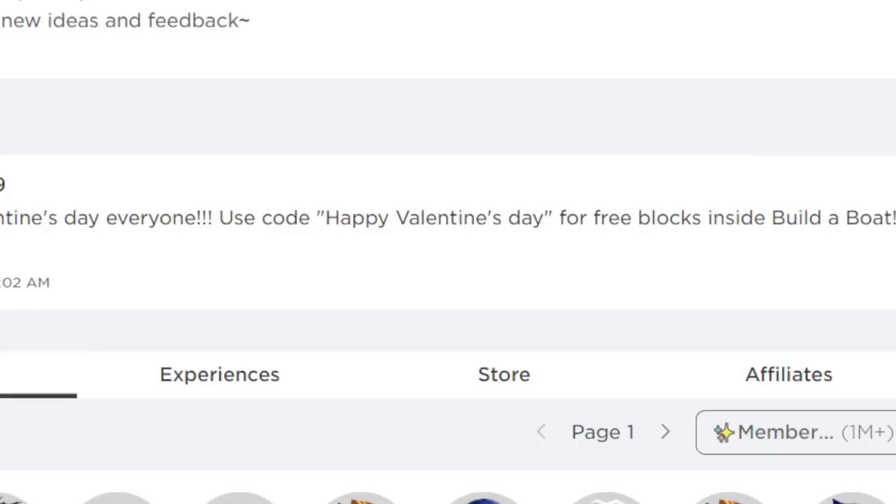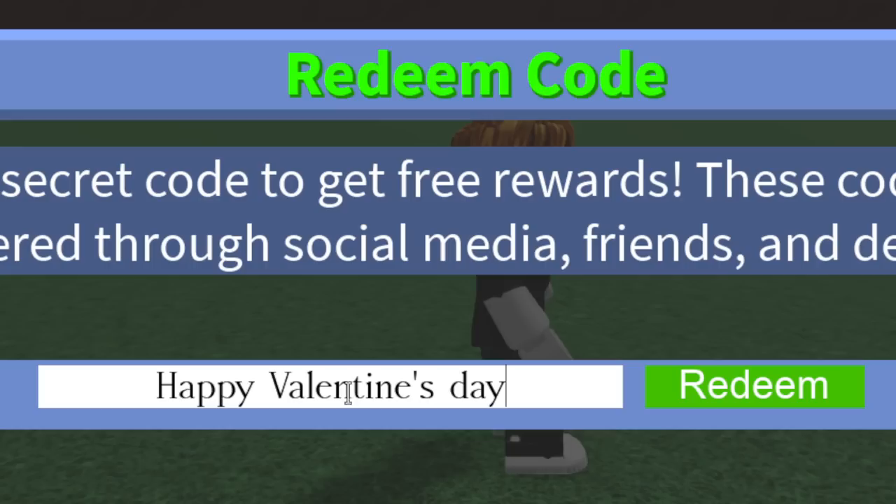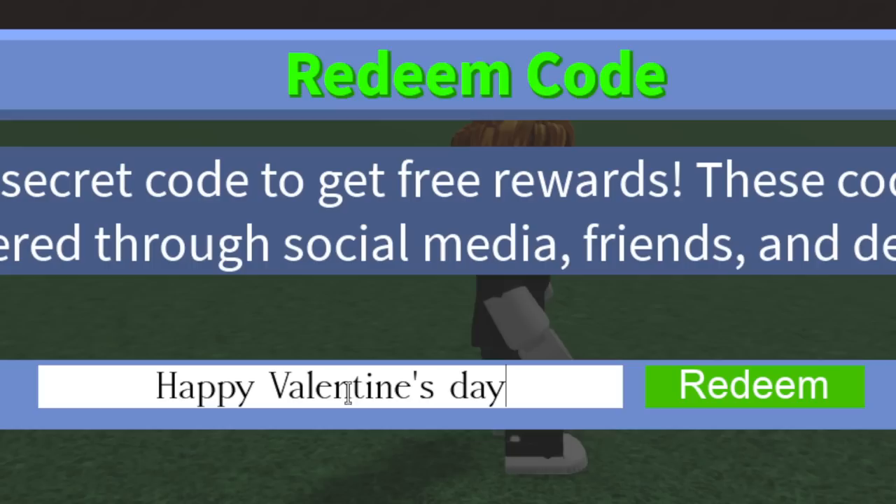Those are all the working codes inside Build a Boat. Also, inside the Chill Studios Roblox group, Chill Thrill did post a Valentine's Day code — 'happy valentines day' — for free blocks, but when you try to redeem it in-game it says invalid, so this code is expired. It's still posted on the group wall so maybe it'll be replaced with a working one. Make sure to like the video, subscribe, and turn on that notification bell. See you in the next one — peace out!